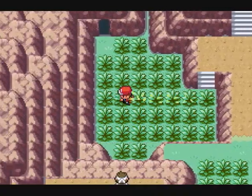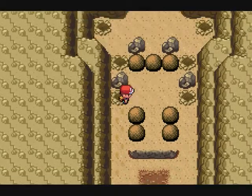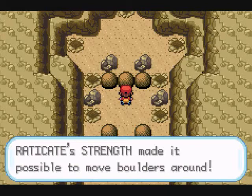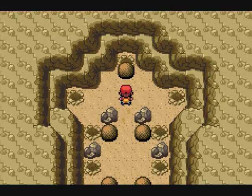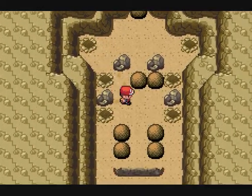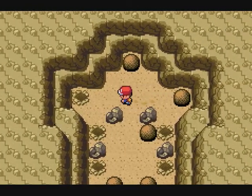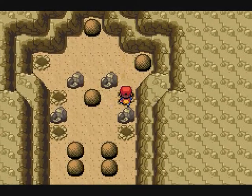There it is, down here. Alright, so this puzzle isn't awful. I haven't practiced it, but... using Strength. Now the only place for these boulders to go — these three go in the top three. That's how you do it. Otherwise it's not gonna work. So don't just immediately put them on the left or right like you would normally think.